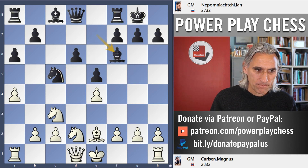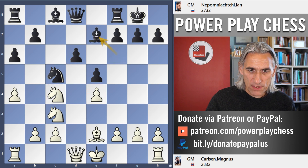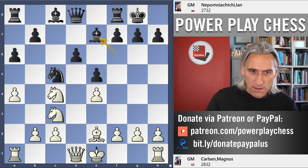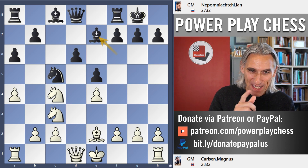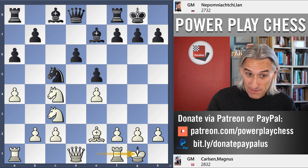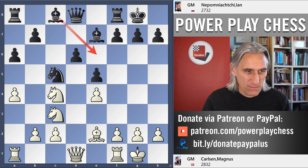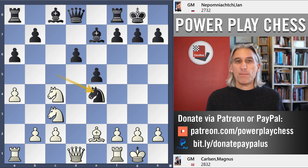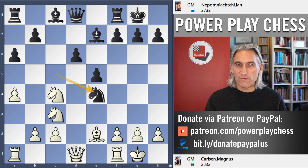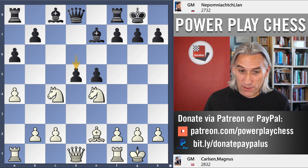Carlsen exchanges. Now, with the pressure off e4, he can play the knight into c4, attacking this pawn. Bishop e7. Carlsen castled, and Nepo played the standard move, bishop e6. He could play knight takes pawn, and this is typical of these liberating moves at black's disposal — it just leads to an exchange of pieces.